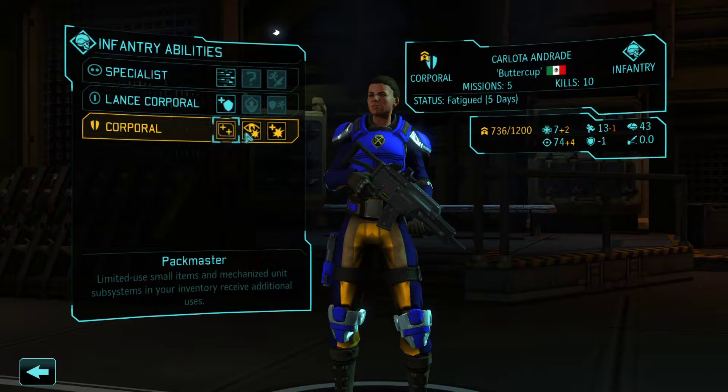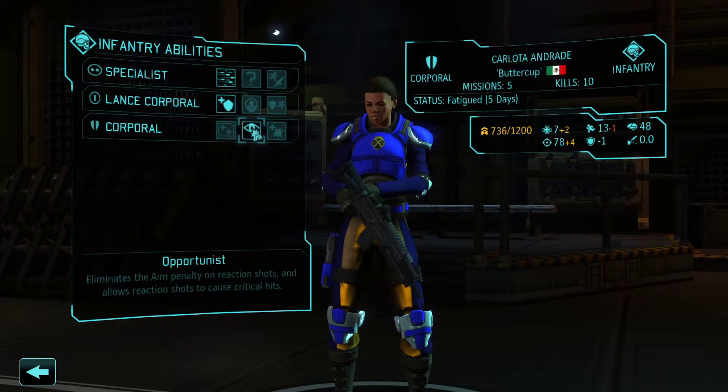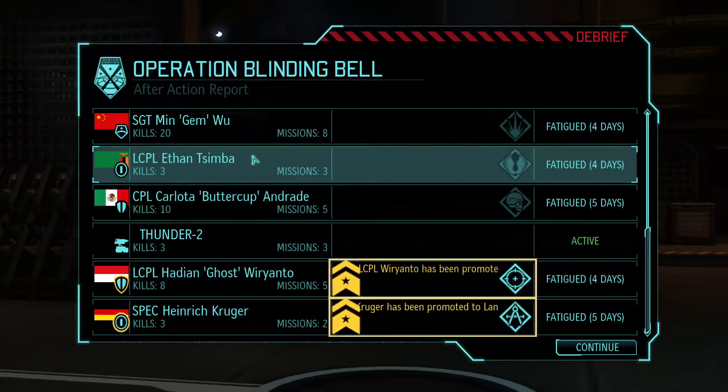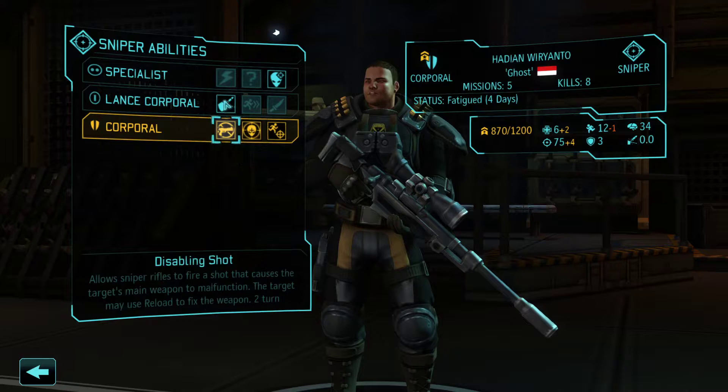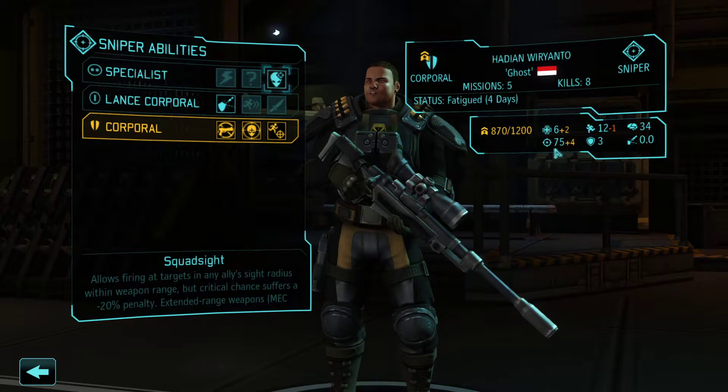Packmaster — not for the infantry. Opportunist is a good deal — she can go into overwatch. Aggression: 10% crit is pretty nice. With Opportunist I really like that one — being able to remove the aim penalty and also crit on overwatch when somebody's hiding and somebody can flush them.